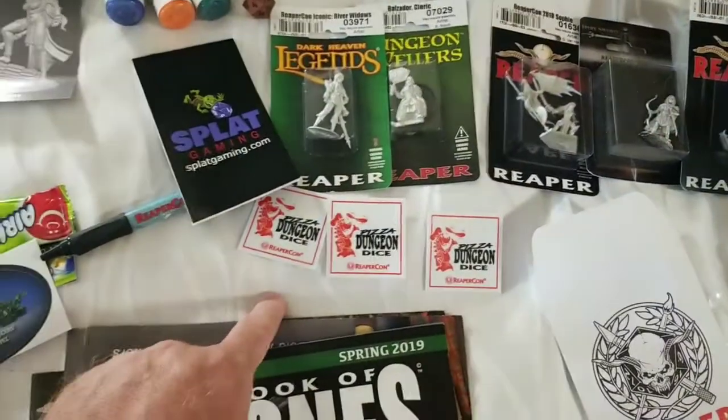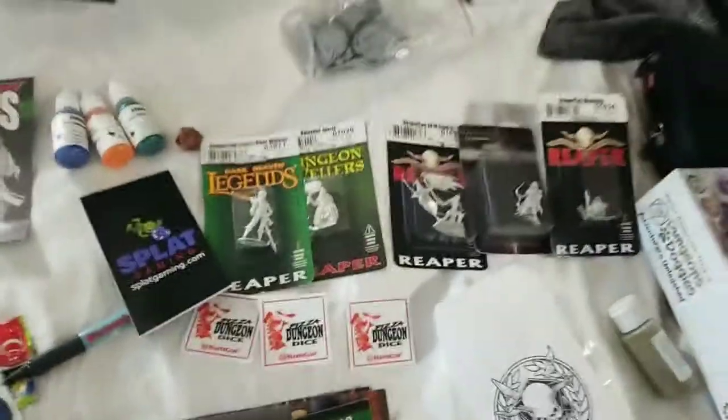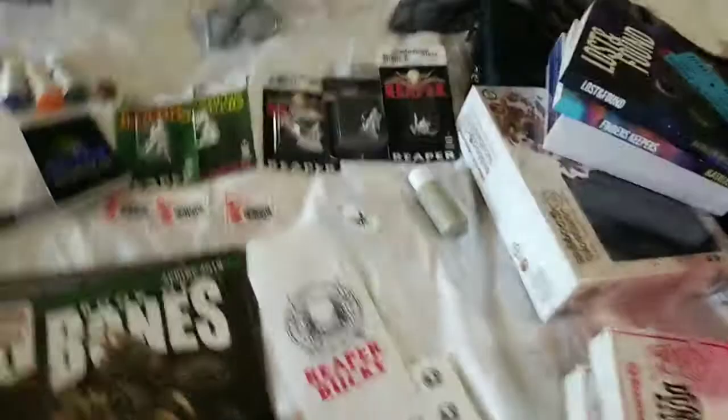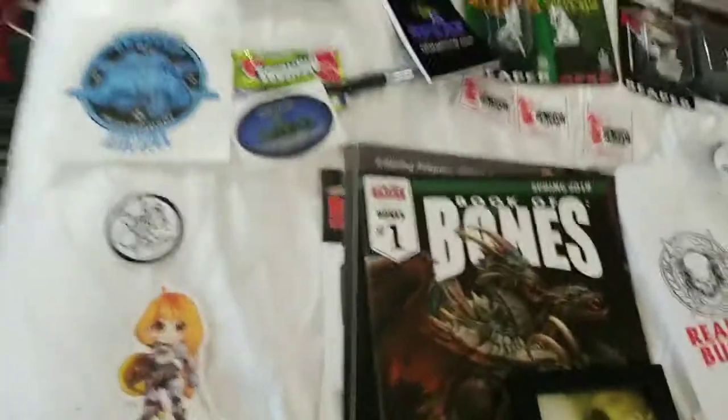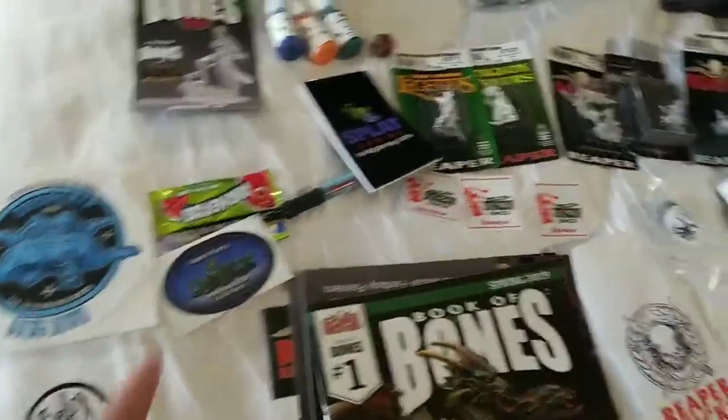Stickers. Pizza Dungeon Dice, of course. Cowabunga dude. Reaper Buck stuff, you get a little mimic in there. A bottle of Steinal Rose from Badger — awesome stuff, if you're here, buy it. You get a whole bunch of stickers — some of them I picked up, some were in the bag. This one is from Fort Waple. You get a little plane as well.